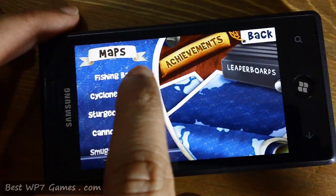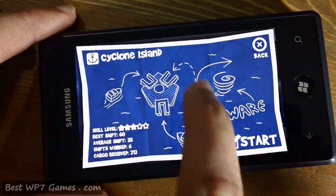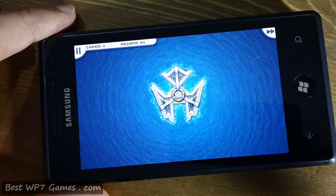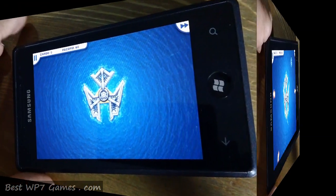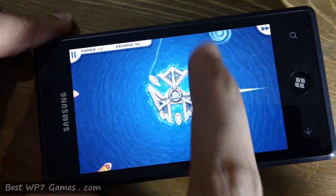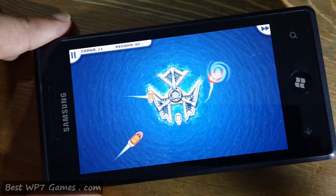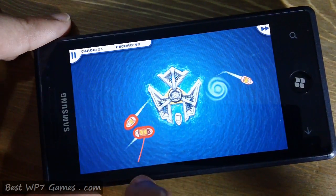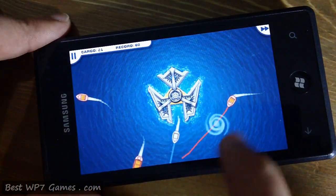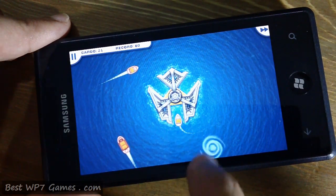Next we have Cyclone Island. In this map, cyclones will come up, and if your boat is going into the dock and it's near the cyclone it will turn away. That's the cyclone forming there. If you send a boat towards that direction it will just go here and there. If you choose a path into a dock and it's near the cyclone, it will automatically pull the boat in a different direction.